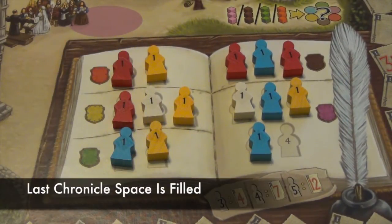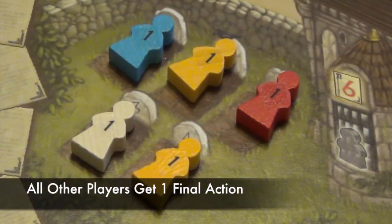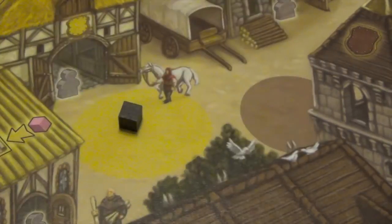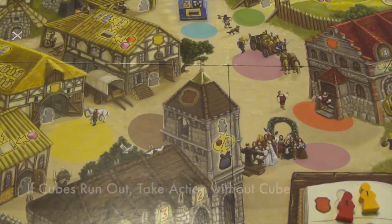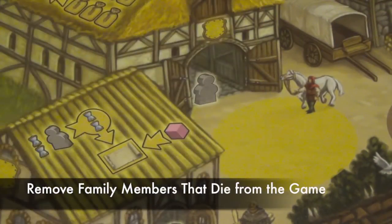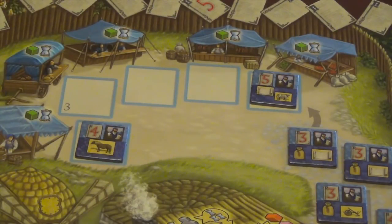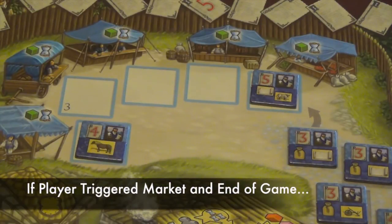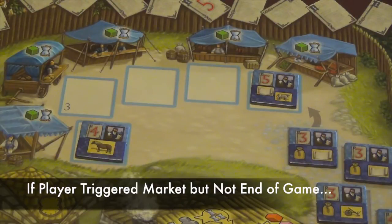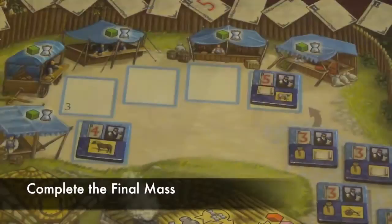The game ends when a family member is added to either the last empty space in the village chronicle, or when a family member is added to the last anonymous grave. When this happens, all other players may take one final action, but the player who triggered the end does not get a final action. Players follow the normal rules for their final turn. If the board runs out of cubes before all players take their final action, remaining players may still take one action without taking cubes. Family members that die during the final turn are removed from the game. If the end is triggered during a market day, the market is played out completely before determining who triggered the end and who gets a final turn. After each player takes their last turn, there is one final mass, and then final scoring takes place.